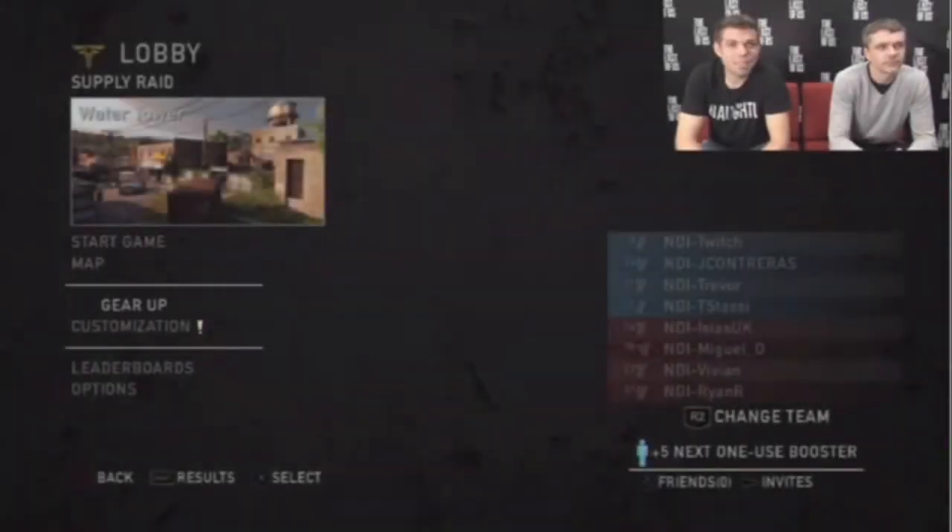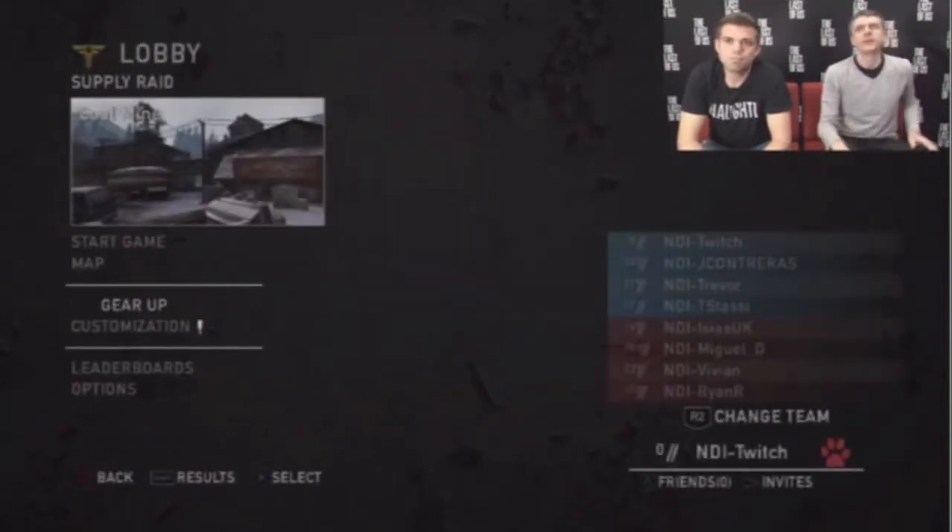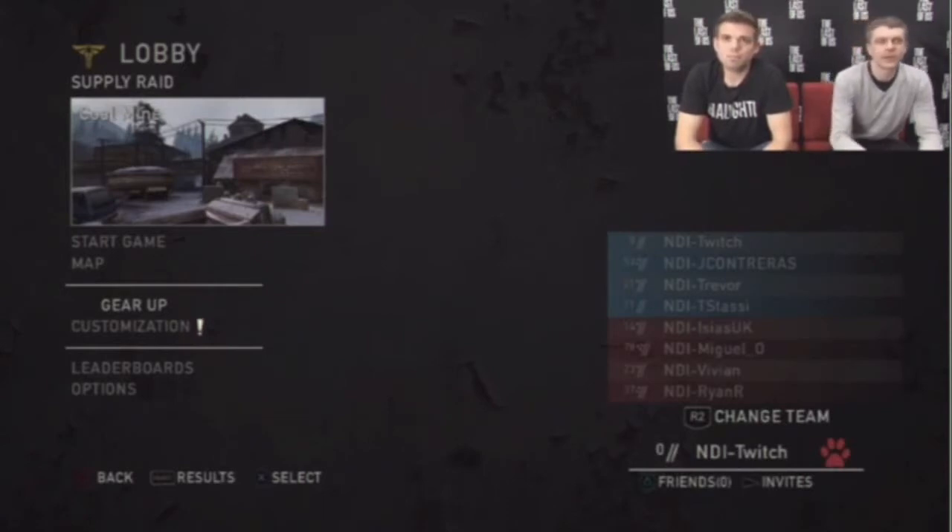We're definitely going to talk about the new trophies once we get to the Wharf map — Quentin's going to have to come in and talk about them. For now we're just going to go over to Coal Mine and play a match there.